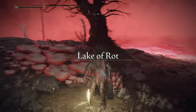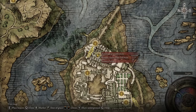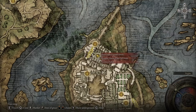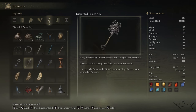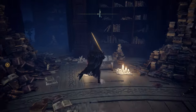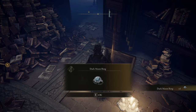Just go to that elevator, unlock the Lake of Rot Site of Grace. From this location we have to go back to Rennala — we had to defeat Rennala earlier in order to complete this quest. With the Discarded Palace Key, you can open the chest right over here, and from this chest you're gonna get the Dark Moon Ring.